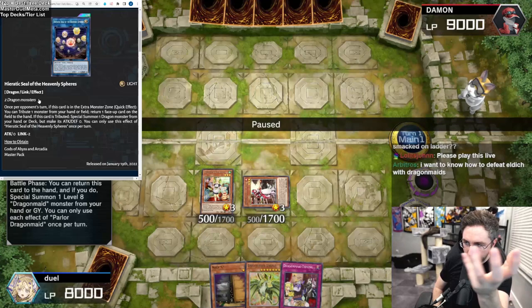I like Pot of Prosperity to dig for my combo pieces to make sure I have my turn one Heavenly Spheres — the Heretic Seal — or my Shio for negating. You also didn't see Shio during the standby phase: activate to summon a Dragon Maid from the grave, which can trigger that Dragon Maid for more plays. You also didn't see the power of the House Dragon Maid, which you'll see in my live gameplay.